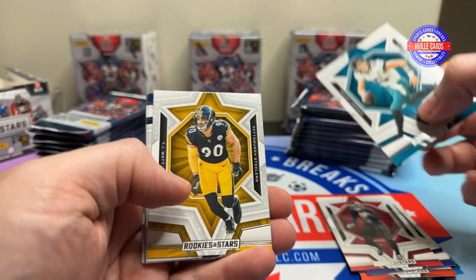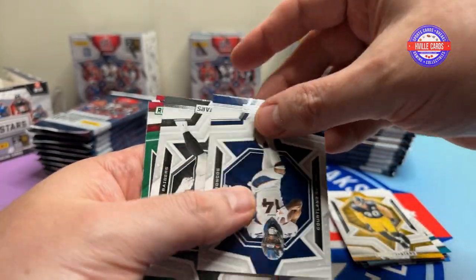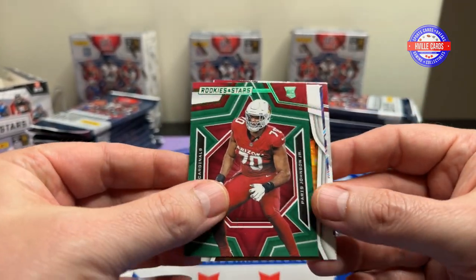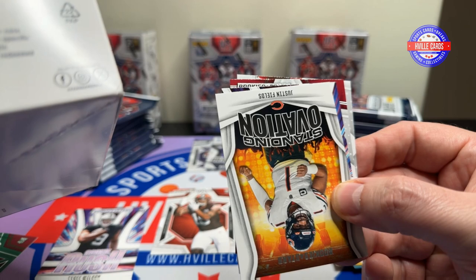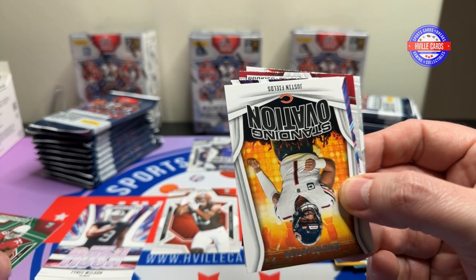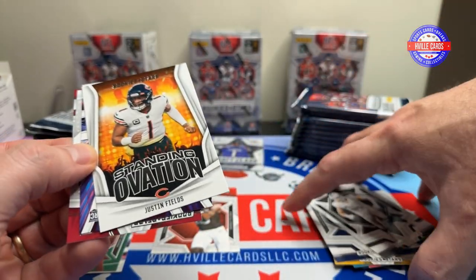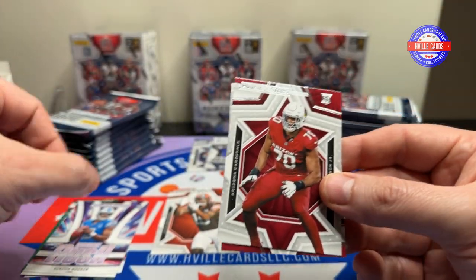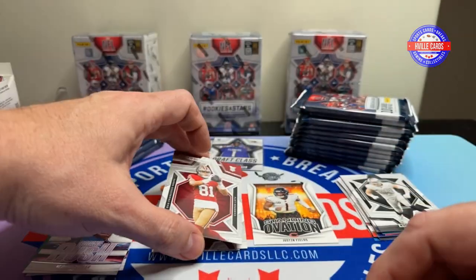Got Drake London. That's T-Law, that's Watt, Cortland Sutton, Max Crosby with a green. Parish Johnson — I think that is also a base green, green rookie. Yes, so that is something you could pull. Got a Justin Fields Standing Ovation. Got a Hendon Hooker Rookie Rush. Paris Johnson Jr. normal. And Cameron Latu — another Alabama guy.